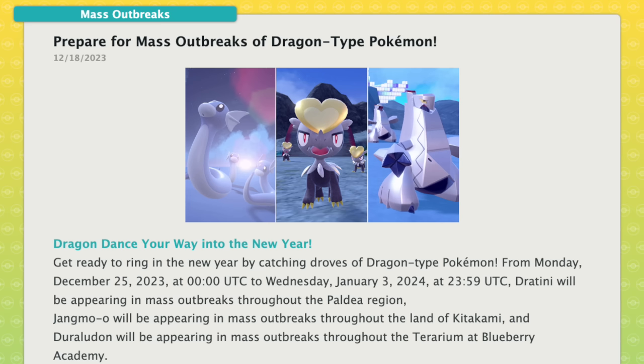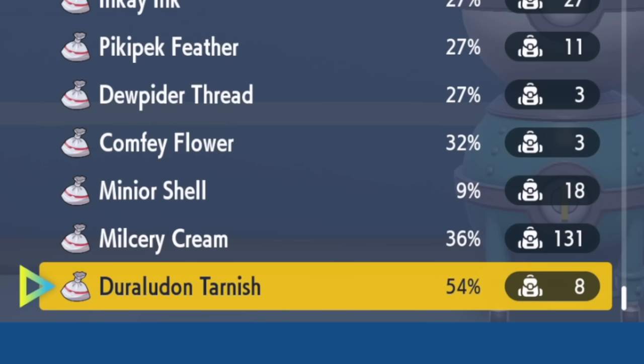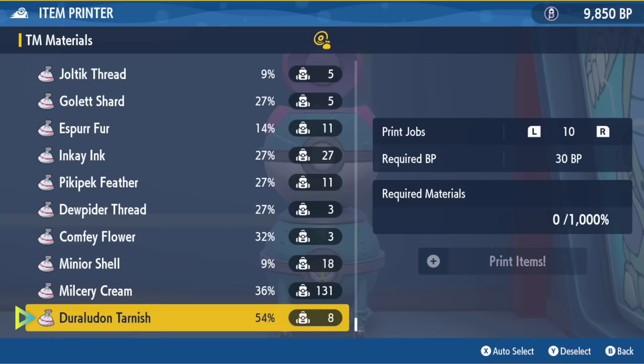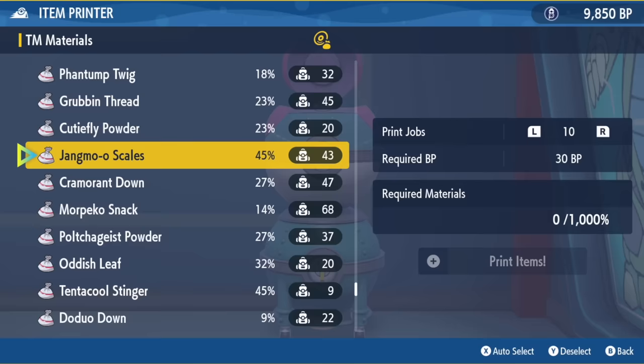Following the Delibird event is the New Year's outbreak, which is going to be Dratini in Paldea, Jangmo-o in Kitakami, and Duraludon in Blueberry Academy. Dratini is worth about 45%, and Delibird was 54%, so Delibird is actually better. Jangmo-o lungs are worth 45%, the same as Dratini. So out of the three Pokémon for the New Year's event, Duraludon is probably going to be the one to focus on.